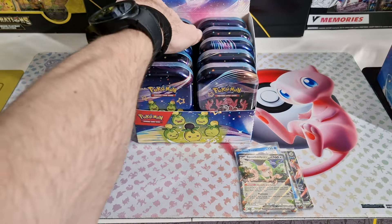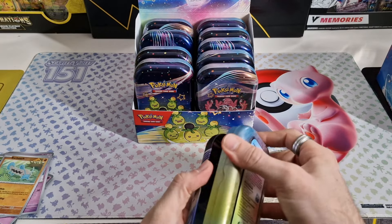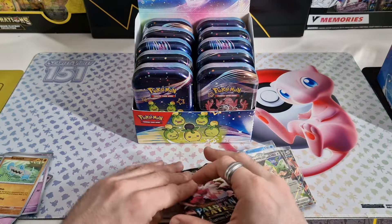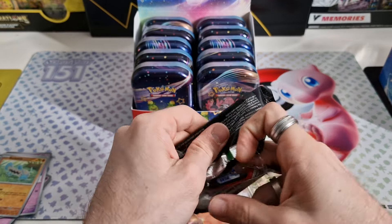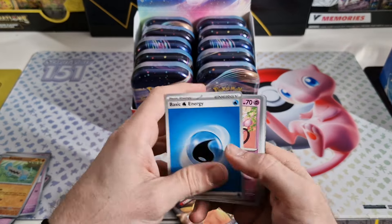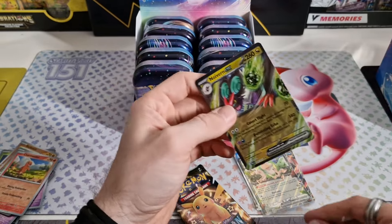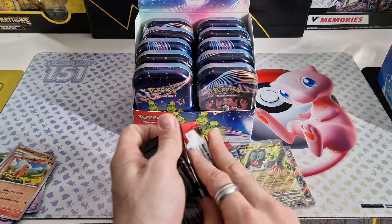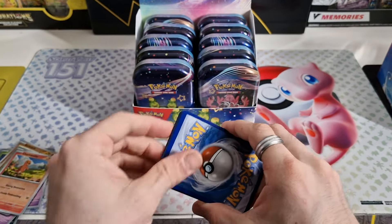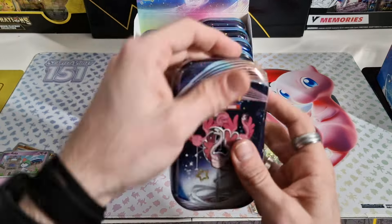We were doubling up in the last video as well, but it was on Charizard. And the Charizard EX is definitely the best EX in the set in my opinion. Another EX — we're collecting another pack of EXs today. We are kind of flying through the packs right now, going pretty fast. It's very easy to go fast if you don't get hits.